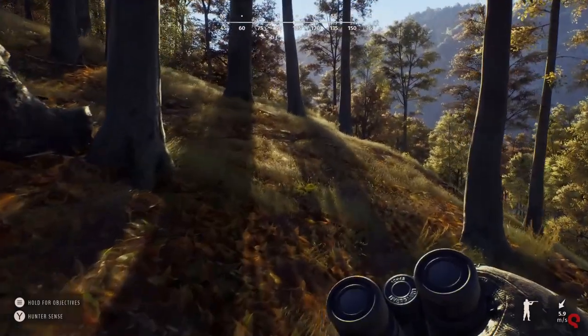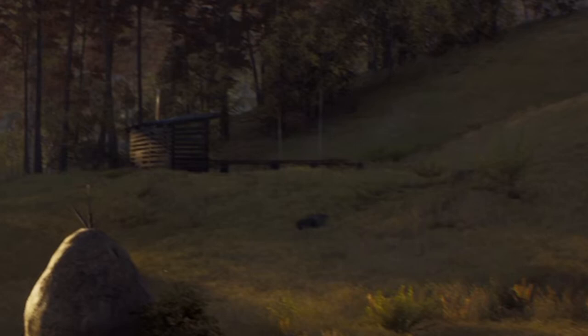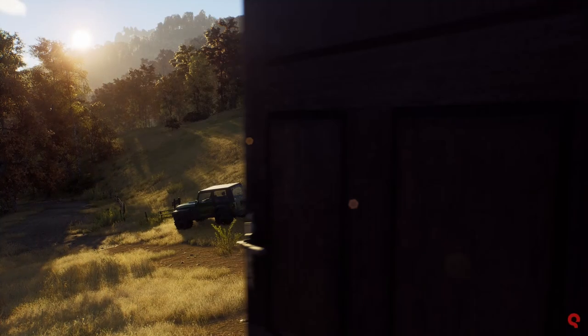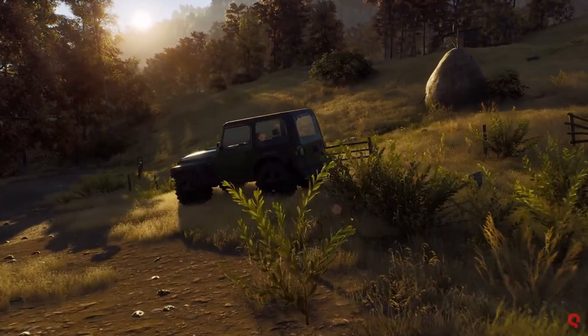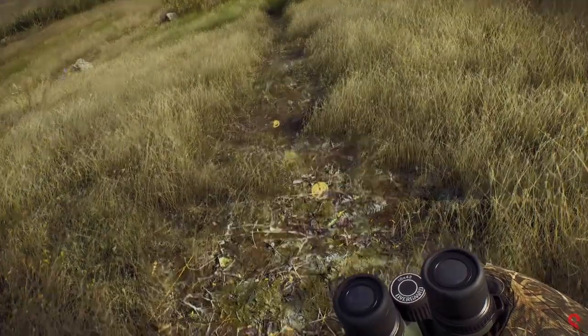The first thing I noticed in the trailer was when the cabin doors opened — we see a yard and our jeep. Up on the hill to the right is a shack-looking building with what appears to be a smokestack of some sort. My gut is saying this is our first look at the shooting range. It could be a basic building asset for added effect, but after hearing there will be a range through the Discord, I'd put my money on a shooting range.